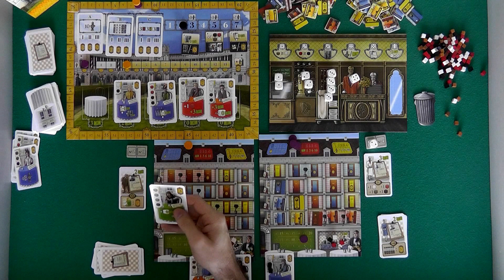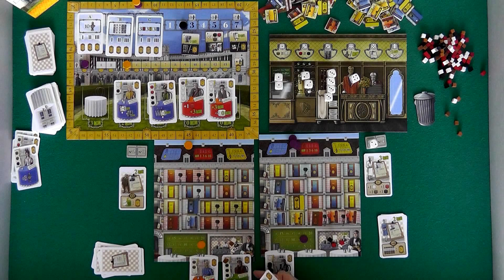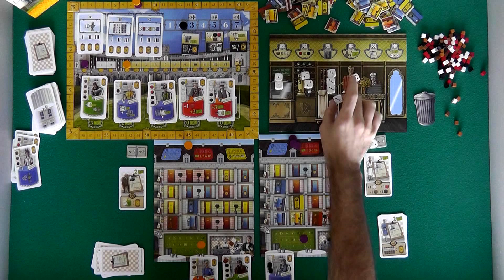By the way, the green tourists are all little sly in-jokes for board game fans. This is a reservation for Brother Uwe — you might recognize it's obviously Uwe Rosenberg, and this is a character from Ora et Labora. So the tourists are all really, really cool. This I think is the artist of the game, Franz.